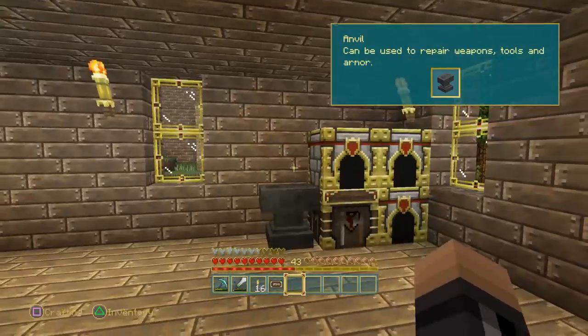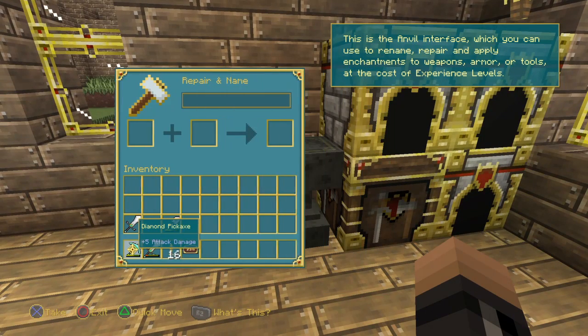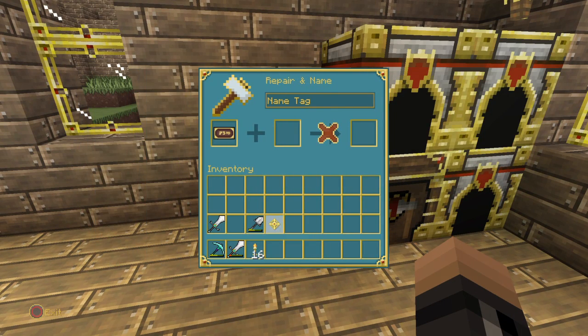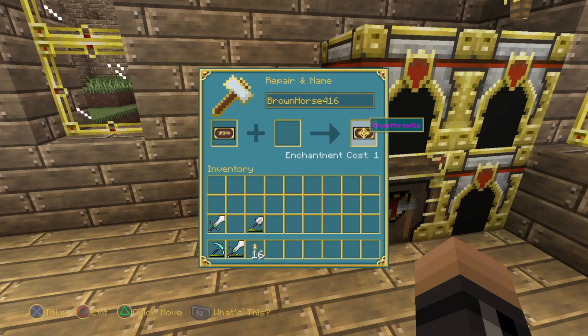Hopefully it comes in useful. All right, let's make the name tag. I'm typing in brown horse 416. Let's get it — brown horse 416. It's official!